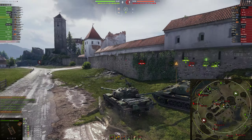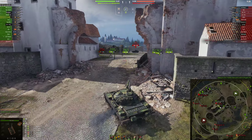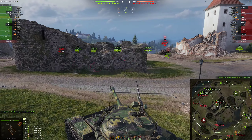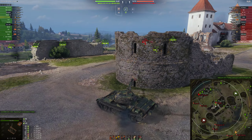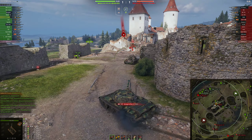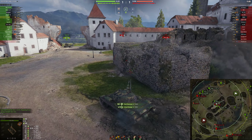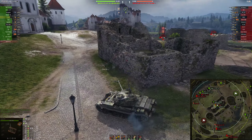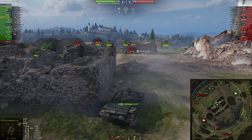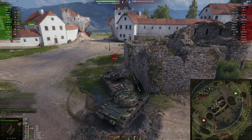The way he approaches it is a little different but that's okay. I make a bit of a mess myself, but in the meantime the Progetto gets taken out by arty - that was my top priority since he's got the gun with 720 alpha effective. This guy shoots HE at us, I don't know why, and I end up shooting and just tracking him, which is very disappointing. We're just trying to use our mobility to not get damaged, but he turns the corner just enough that I cannot hit him.